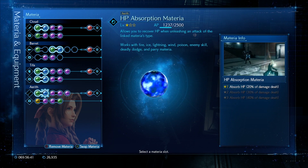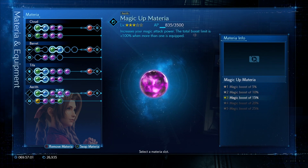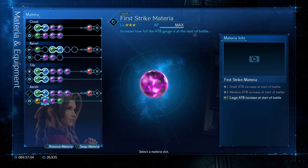Aerith: Poison linked up with HP Absorption — this is another materia that I really need to master. Once I beat the game, materia mastery won't be a problem. MP Up, Magic Up, Magic Up, Subversion, MP Up, First Strike, and ATB Loose.